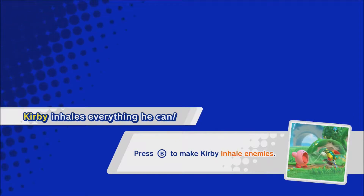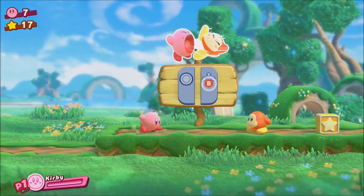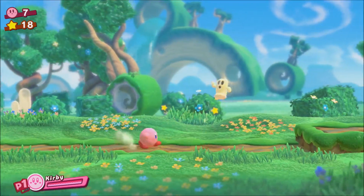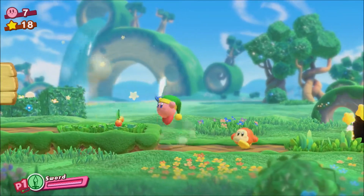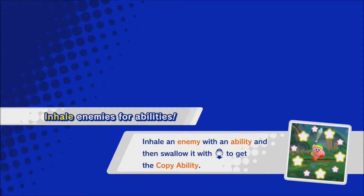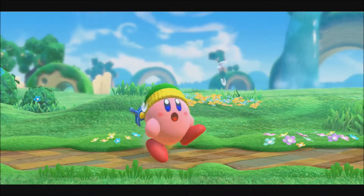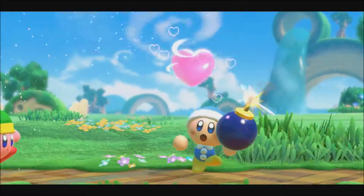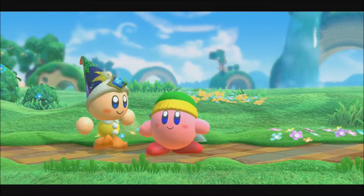Kirby inhales everything you can. Press B to make Kirby inhale enemies. This game has wonderful music like Kirby games usually do, and it has amazing graphics — this game looks so pretty. It's kind of sad that it's one of the prettiest games on the Switch. I need to get used to the controls; I think I had a different control setup when I played it last. And like normal Kirby games, you can get enemies' powers. We throw the heart to get a friend — that is the point of this game. Star Allies — who would have thought? It's a cool mechanic though, I kind of like it.